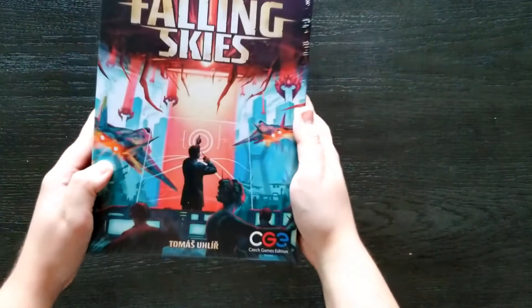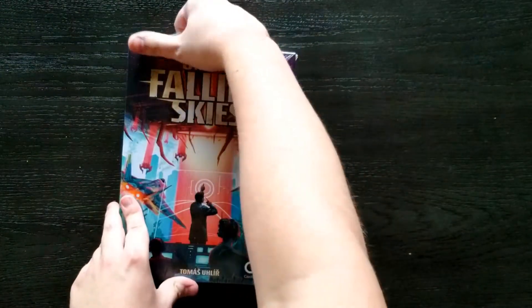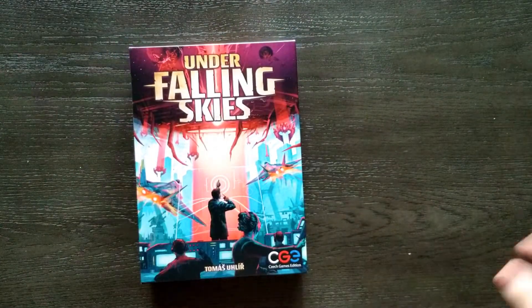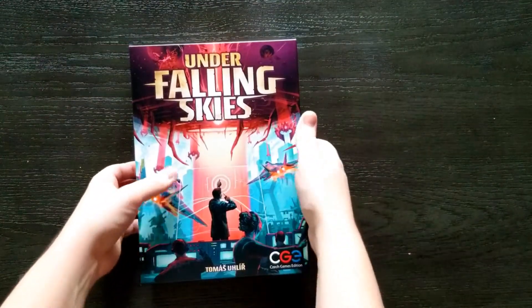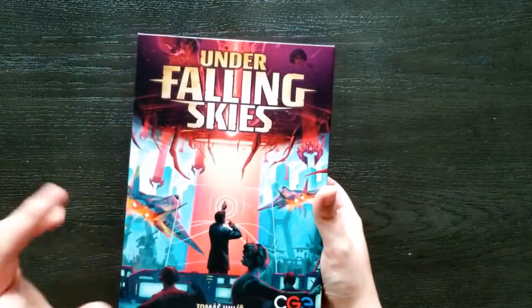Welcome to Nacho Average Tabletop. I'm Pepper, and today we'll be unboxing Under Falling Skies from CGE, designed by Tomas Ullier — probably pronounced that wrong. This is a solo game, and I've heard a lot of good things about it. It was at least nominated for Solo Game of the Year for the Dice Tower Awards. I believe it was victorious, but I'm not sure about that.